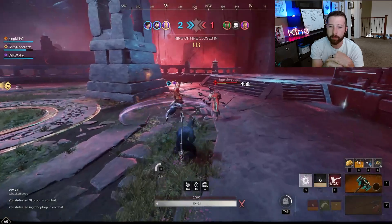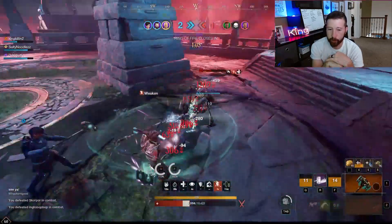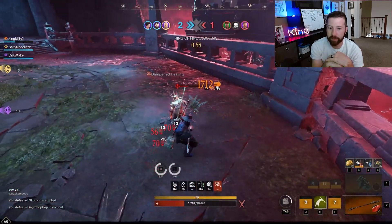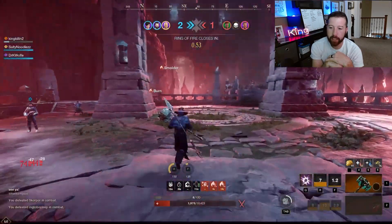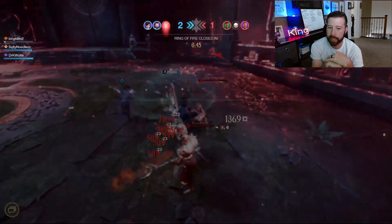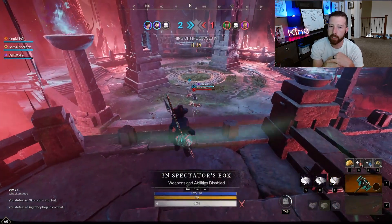Back to two-on-one with our healer keeping us up. We go ham using all our abilities, keeping them stunned as much as possible. As they run away we switch to the spear to close the gap — Javelin, sweep the legs, stun him, Javelin again as he tries to escape. They try to two-on-one me but I get away thanks to my healer. Eventually a fire staff gets me but our guys finish them off. This build has solid overall DPS.